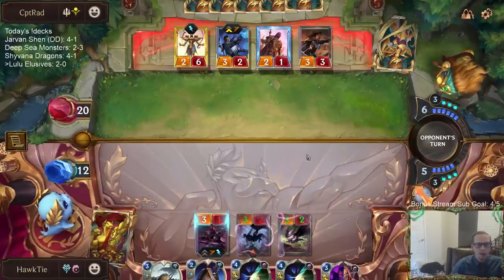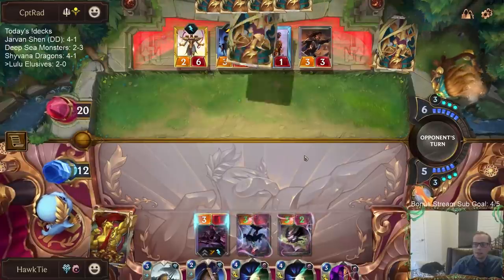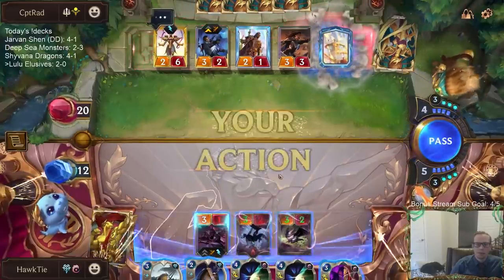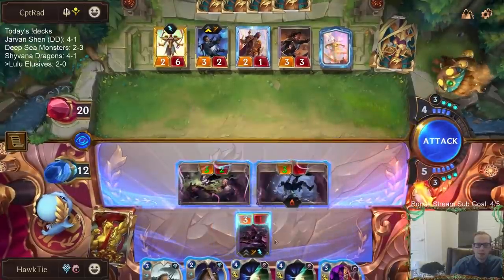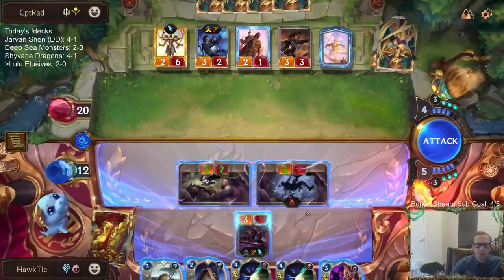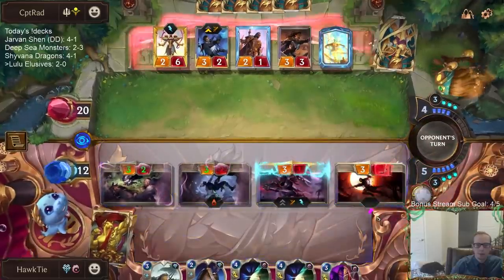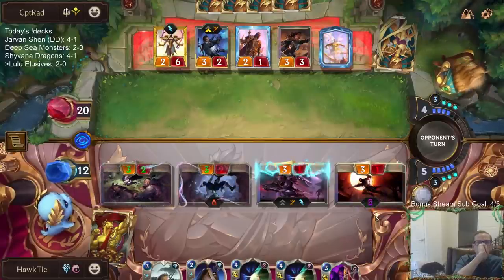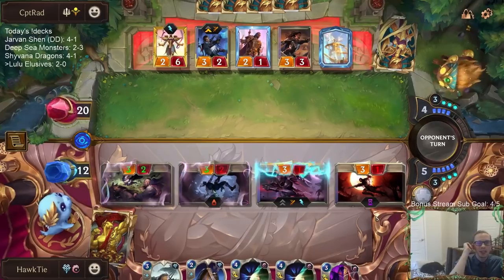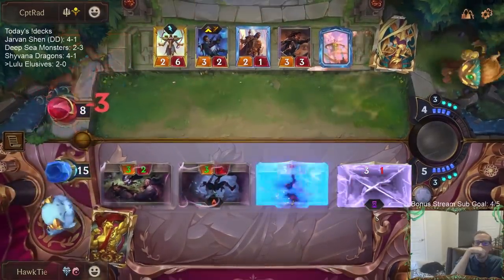We just had a hand that bricked for sure. The Azir's so big, so beefy — for a three-drop, six health? Wow.